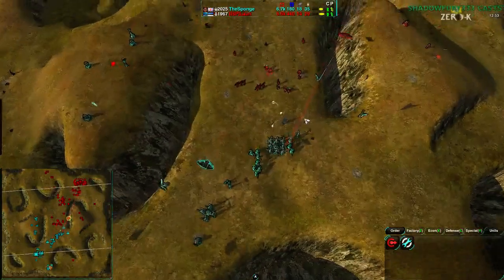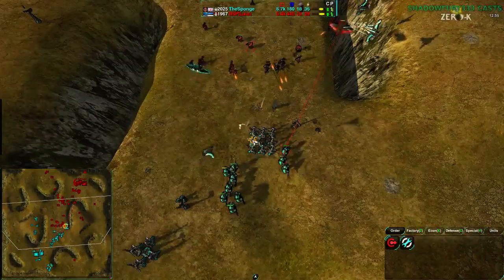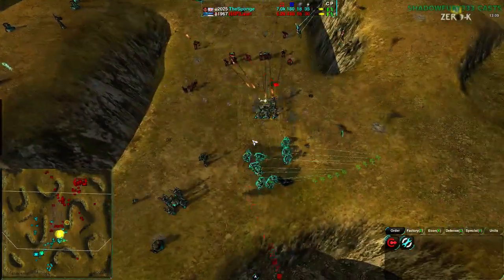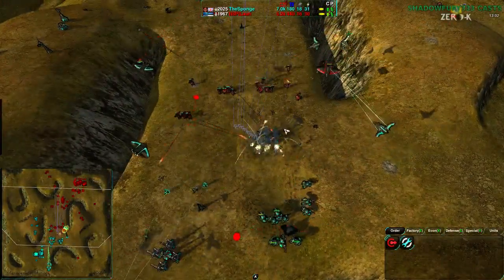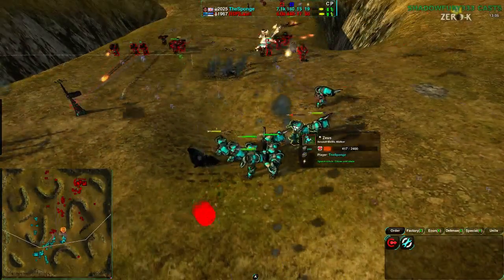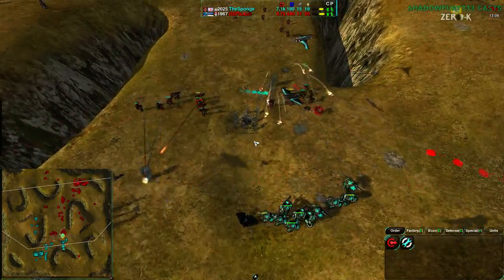I'm waiting for the first Phoenix to bomb those Rokos. We'll see — I don't even know when the Phoenixes are coming. Raven coming in to try to deal with the Zeus', but it doesn't even get the chance. The Hawks come in and tear it apart. The second Raven comes in and will be able to drop his bomb just barely — damages the Zeus, but even then that's not enough.